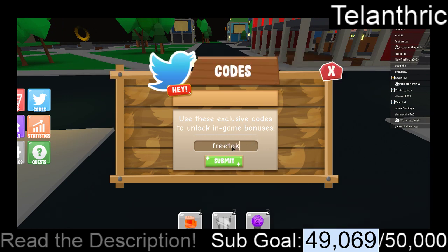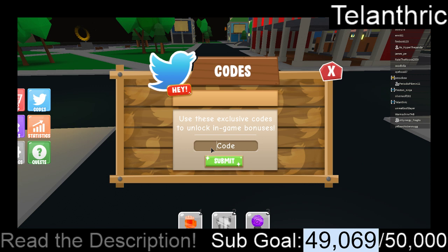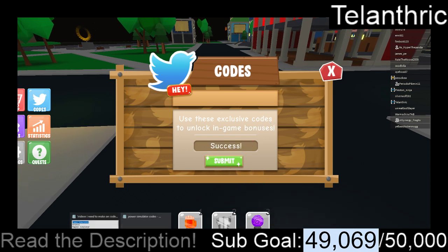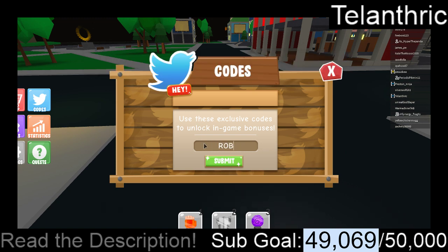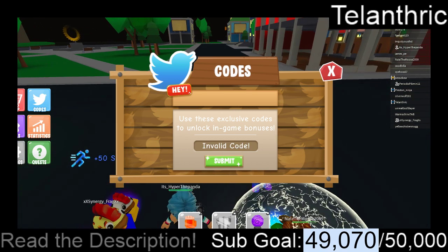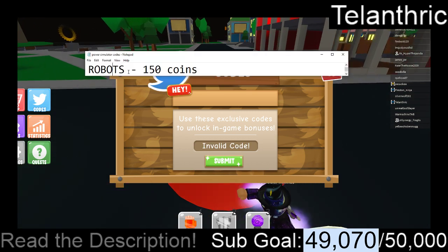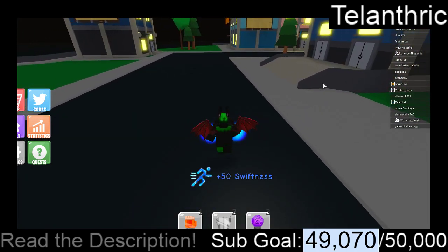Next code is free tokens. The next code after that is J-E-R-S-I-T-0-4. The next code after that is robots — or maybe it's R-0-B-0-T-S. I don't know; wherever I looked it said that was a code. I have no idea why that one didn't work.